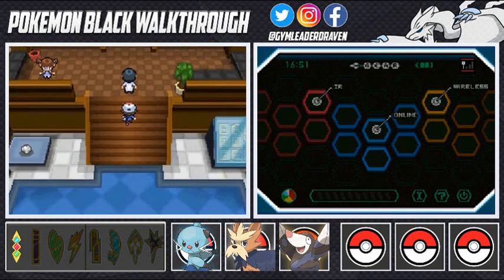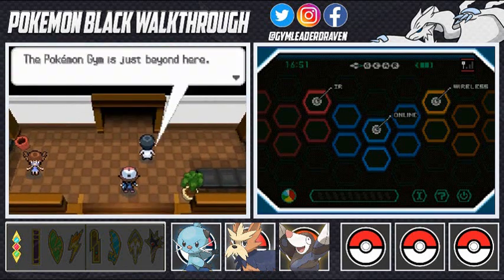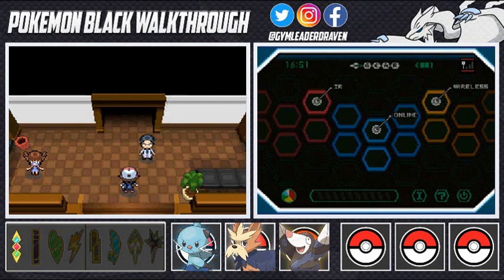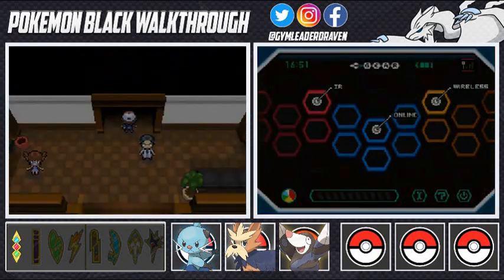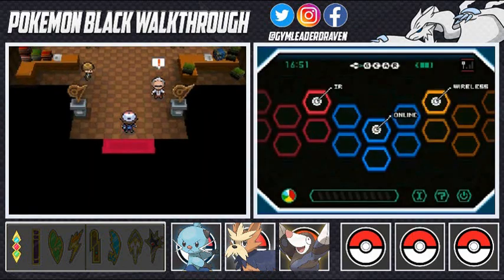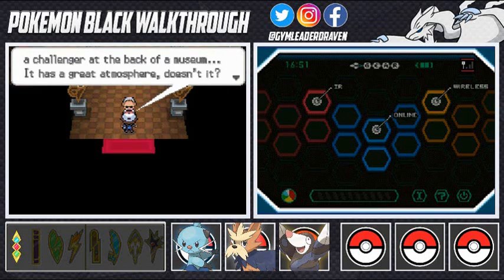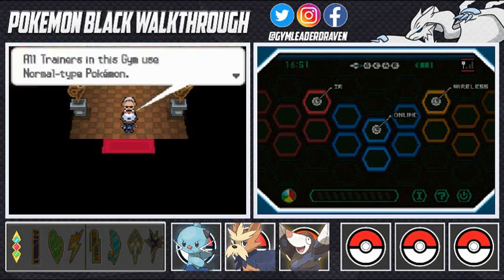Going up right here and this guy says 'lastly the Pokemon gym is just beyond here — at the end of the gym a very strong gym leader is waiting. By the way, the gym leader Lenora happens to be my wife, so be nice to her.' I will never be nice. He gives us a fresh water, which is always nice.